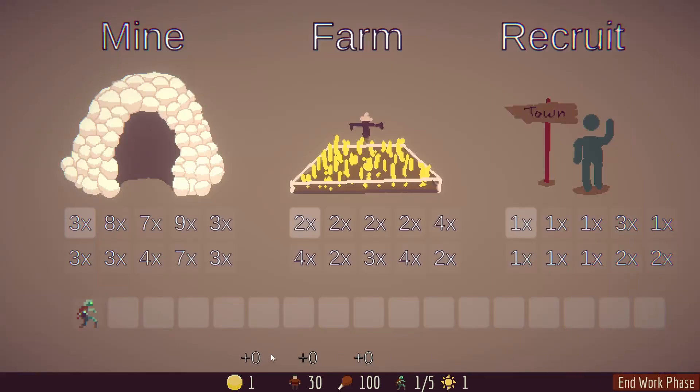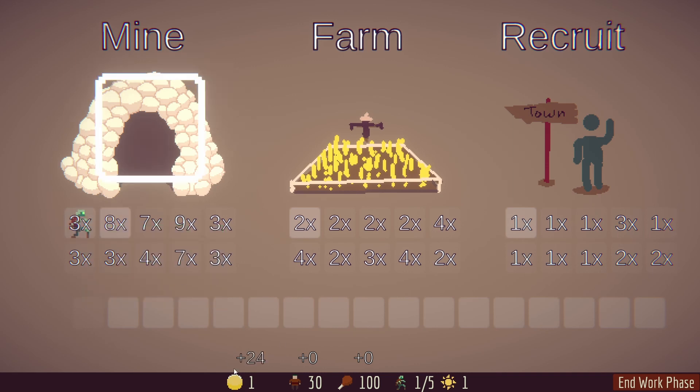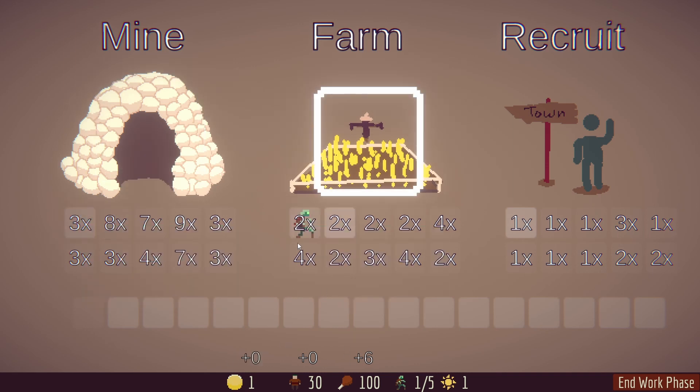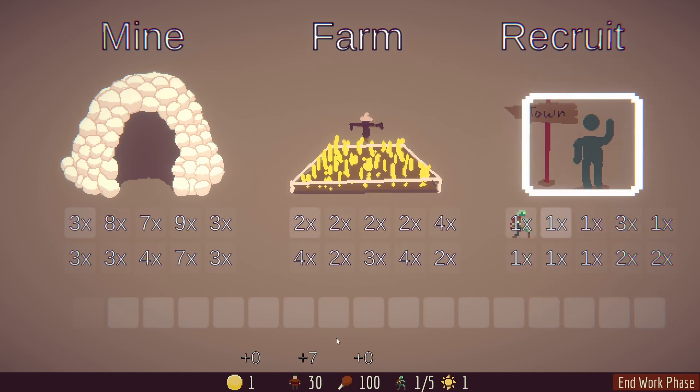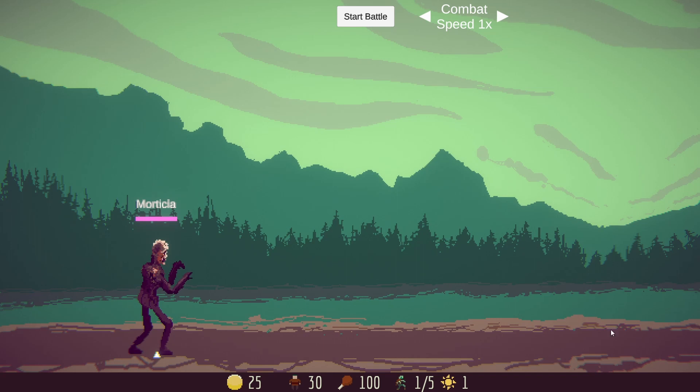Now that we have a zombie to work for us, we move on to the work phase of the game. There are currently three different options for working: you can mine gold, you can harvest food, or you can recruit more people to the town. When I put him on mining, he gives me gold; on farming, the zombie gives me food; and on recruiting, we can recruit more people. These are all based on the stats you have — gold uses luck, for example.